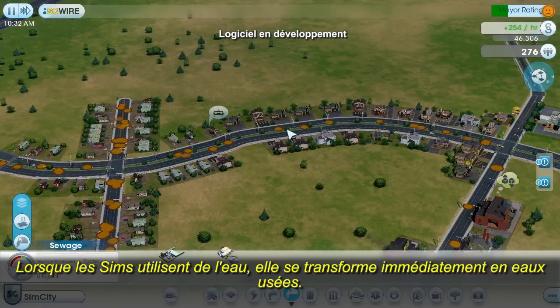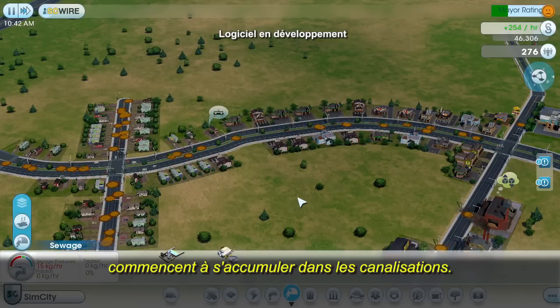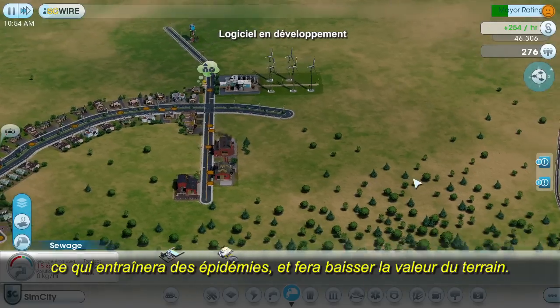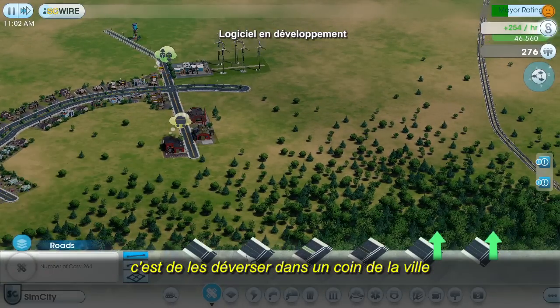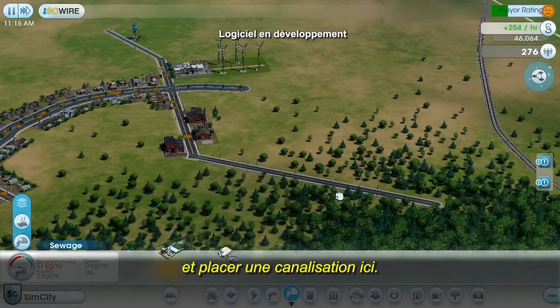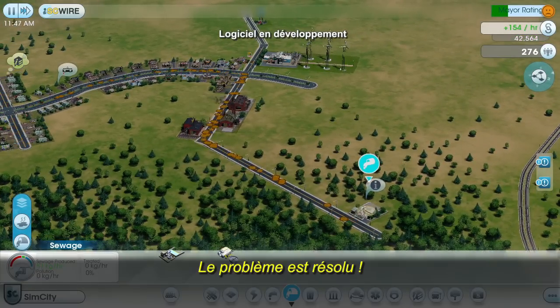Whenever the Sims use water, they immediately convert it into sewage. You can see that the sewage is starting to build up in the pipes. If I don't take care of this problem soon, it's going to get converted into ground pollution, which creates sickness and lowers the land value. The quickest and cheapest way for me to deal with this is just to dump it into a corner of the town. I'll draw a new road out into this forest and place my sewage pipe over here. Problem solved.